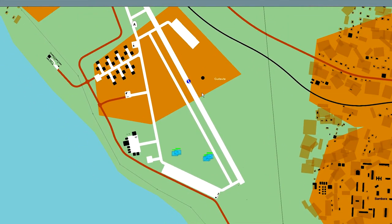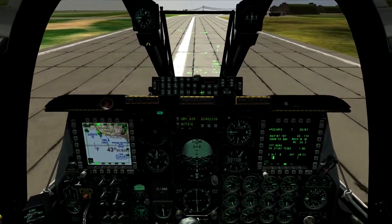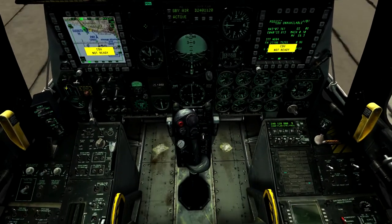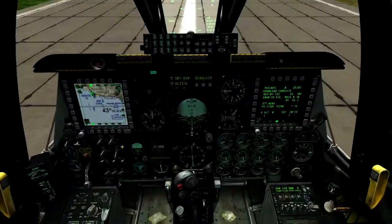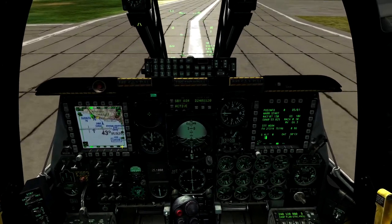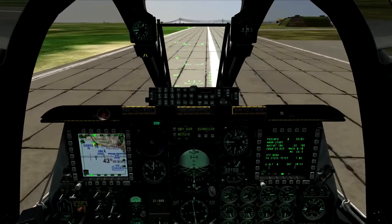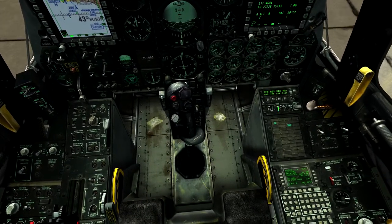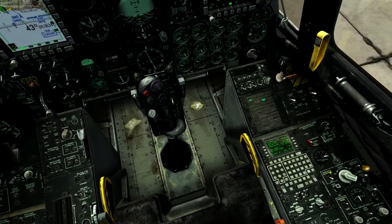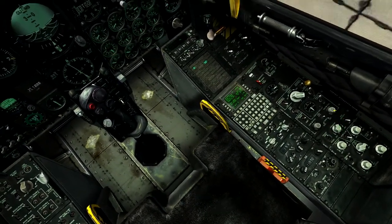Alright, let's do our after landing checklist: speed brakes in, throttles back, nozzle steering on, anti-skid off, ejection seat safe, tacking ILS equipment off, day night HUD filter on, taxi lights as required, countermeasure system off, windshield defog and ice off, pitot heat off, position lights set to flash, anti-collision lights off, flaps up.